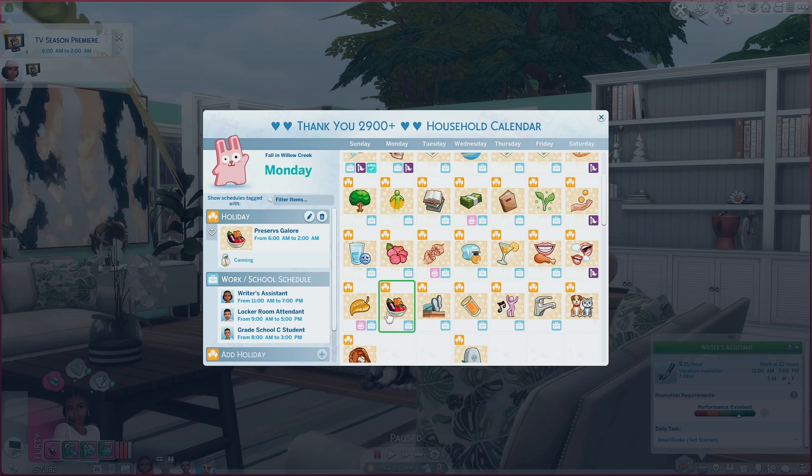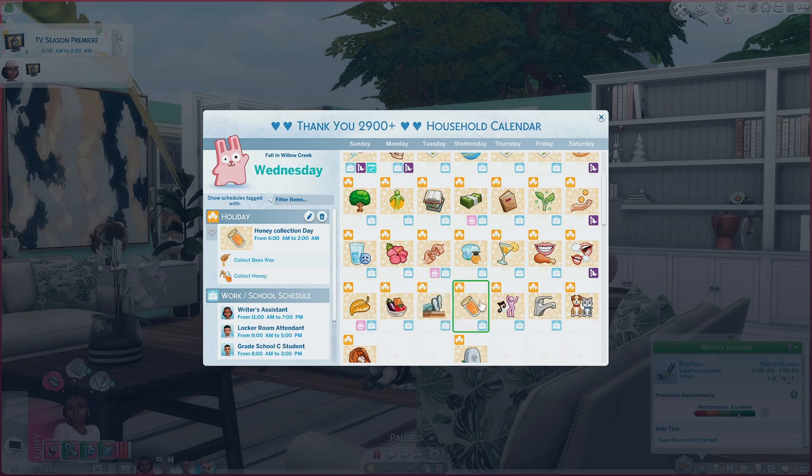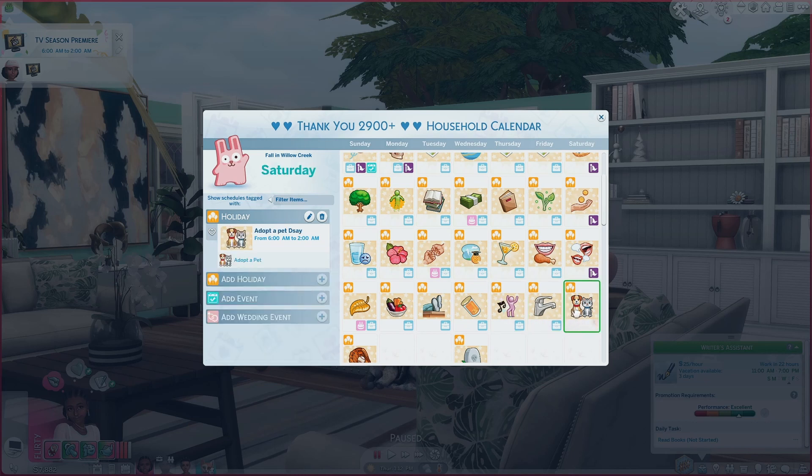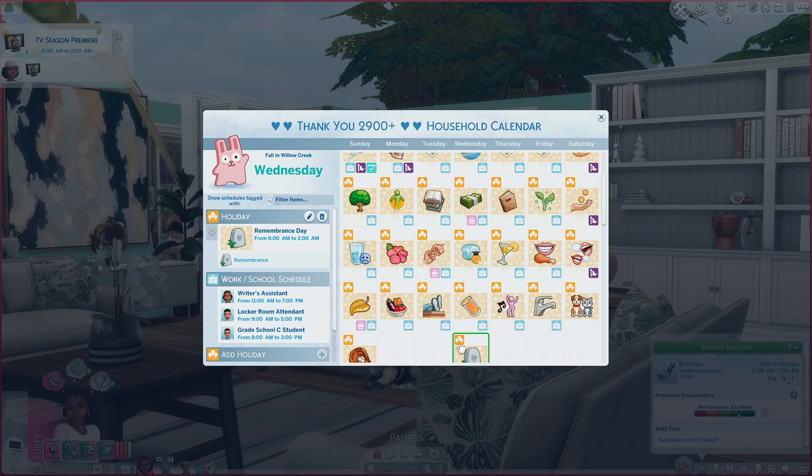Then we have First Fall Harvest — the day when you harvest your first fall crop. This is something that was celebrated in my country so I decided to put it in my calendar. Then Preserves Galore, a day where you can do canning and preservatives. Then the Queen's Jubilee Weekend — just a day for adults to get a break. Then Honey Collection Day where you collect honey if you have a bee box. We also have a Dance-a-Thon, Fall Cleaning, Adopt a Pet Day, the Big Game Final, and Remembrance Day.